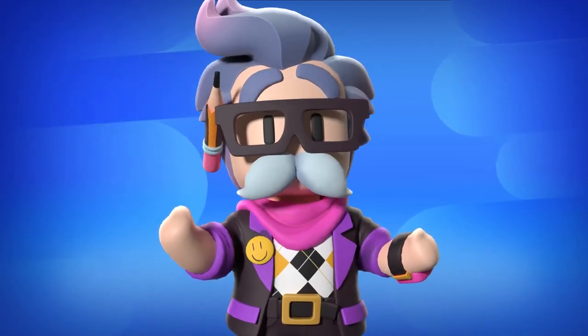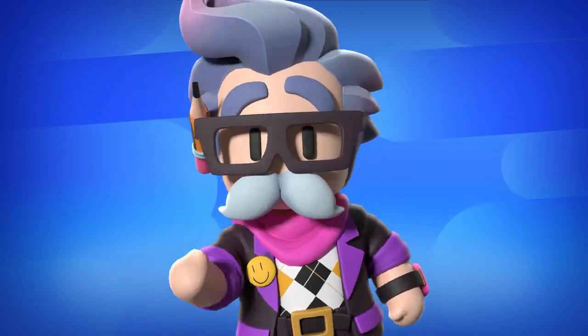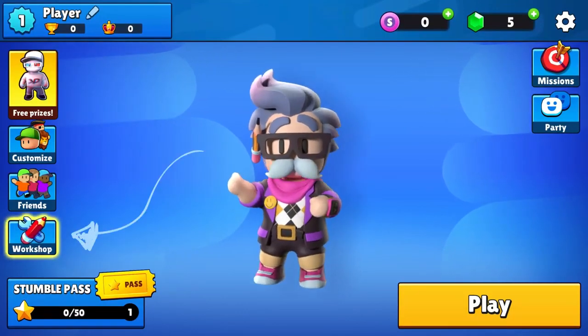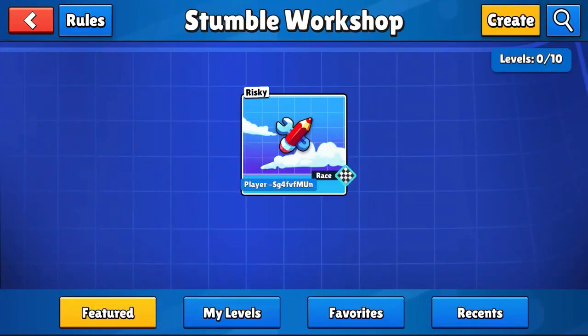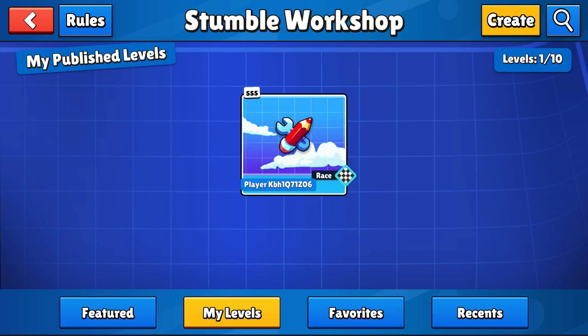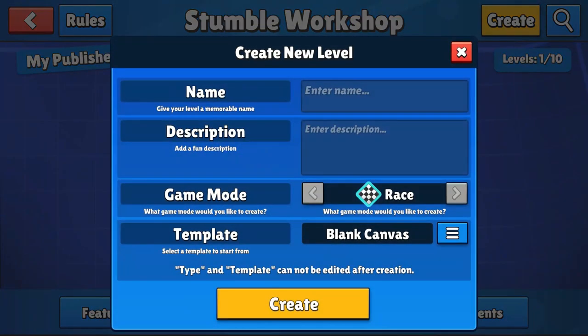Now that I have your attention, let's look at the Workshop more closely. When you open the game, you'll find a brand new button taking you to the Stumble Workshop. Once inside, you can play one of our featured developer levels, or press Create to start building something even better. Let's focus on that, because frankly it's way more fun.